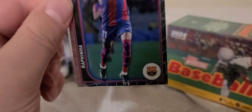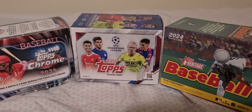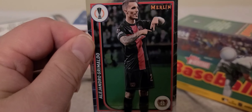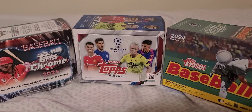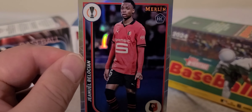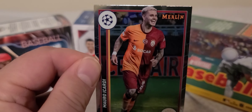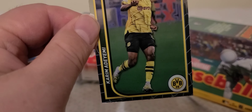First card is Rafa Nia from Barcelona. Next up, Alejandro Grimaldo. Then a GNL Bellakon rookie — some kind of factor card. Morrow Cardi. And Karen Domini.